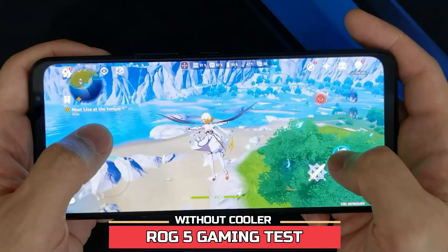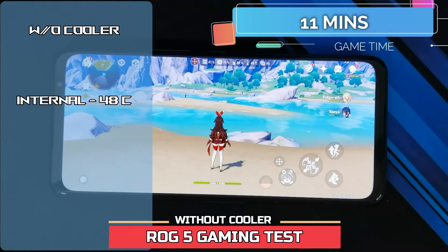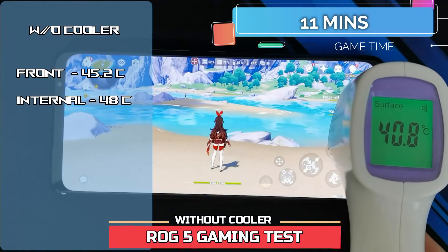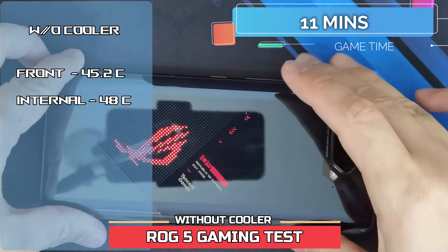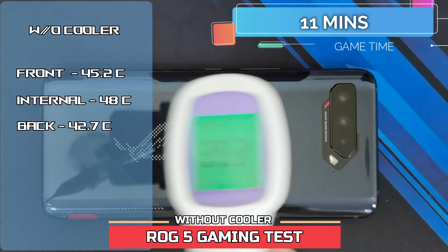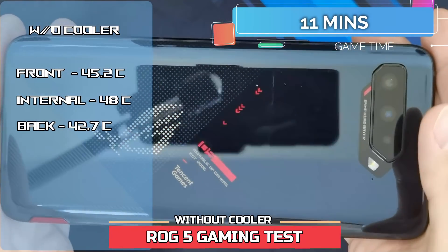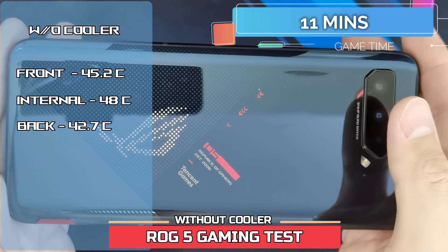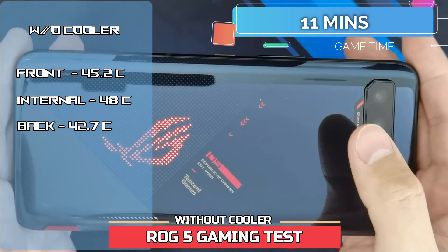11 minutes in, let's check the temperatures. The middle part is 45.2, on the top part 40.8, and the bottom 40.7. Checking the back: 42.7 in the middle, 35 and 36. With the top and the bottom part of the back side at around 35 degrees, you're not going to be burning your fingers anytime soon, and we've already done 10 minutes of game time. Let's continue and see how hot it gets with a bit more time.